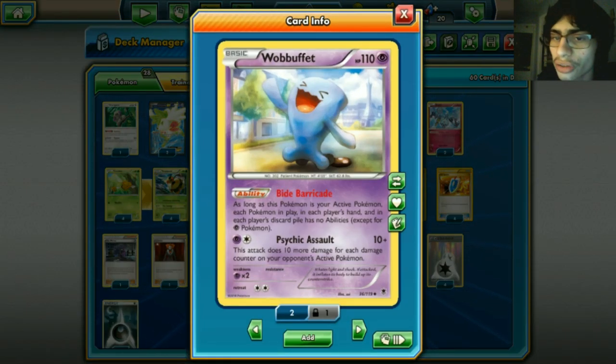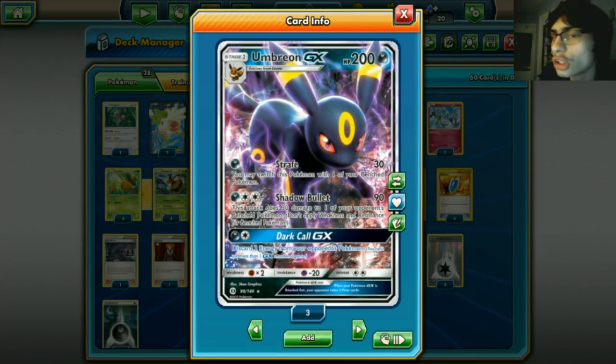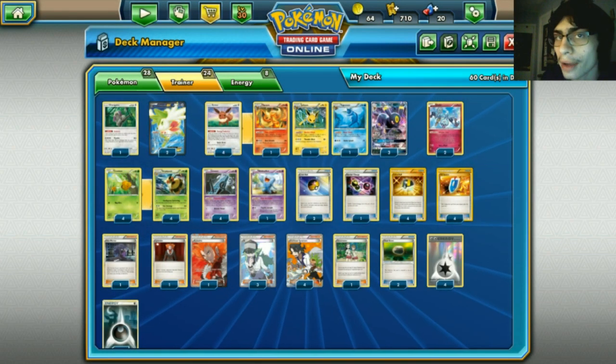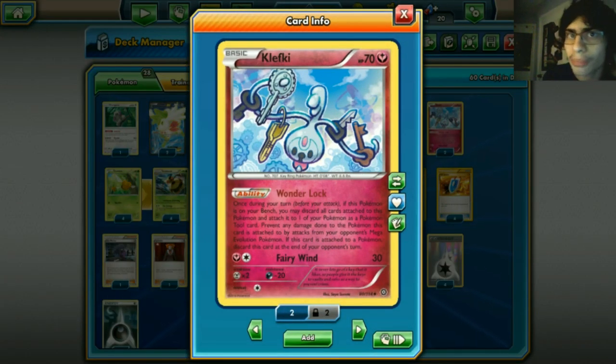We run one Wobbuffet - it's here as a barricade. If we start with it, we can buy a few turns to set up. Mainly it's here for Strafe: we do Strafe for 30, switch out into Wobbuffet, block their ability, then Strafe again if we have to. That's why we play one Wobbuffet.